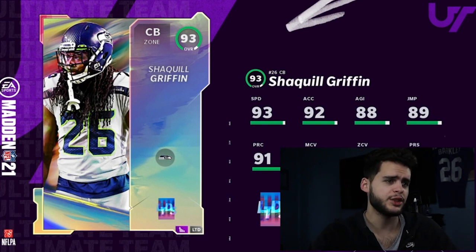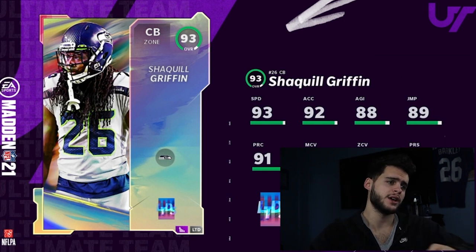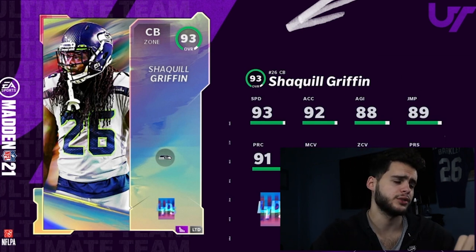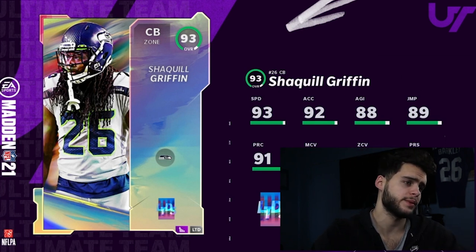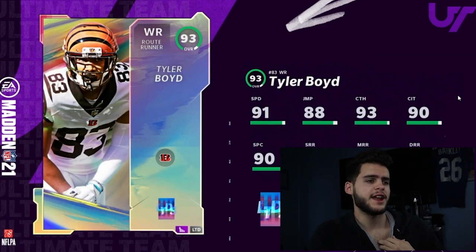First up, Shaquill Griffin: 93 speed, 92 agility, 92 zone, 88 man, 89 press. Powered up, he'll hit all thresholds — 94 speed — going to be one of the best cornerbacks in the game, so definitely check him out.